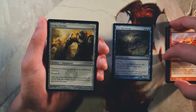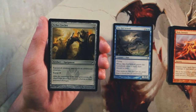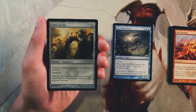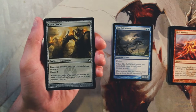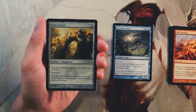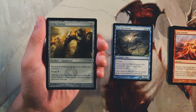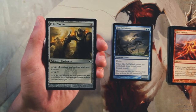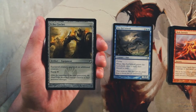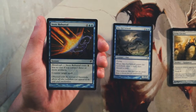Echo Circlet is an artifact equipment for two mana. The equipped creature can block an additional creature, and the equip cost is only one. I don't really like this — I prefer equipment to give a bigger buff. Being able to block multiple creatures can be useful with the right creature, but I'd much rather have a power bonus. It's a very defensive card and I'd like to be more proactive in limited, so not super exciting.